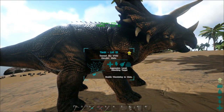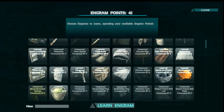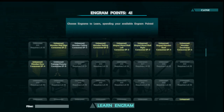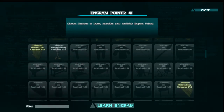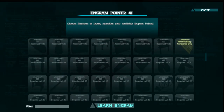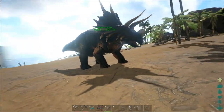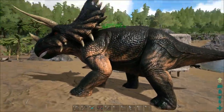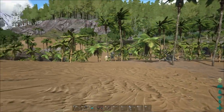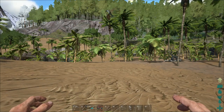We still cannot ride the trike because we didn't get our Triceratops saddle — that's the driving license. The Triceratops saddle is unlocked at around level 15 to 20 or 25. So yes, we can tame all the dinos we see, or at least try, but we still cannot ride until we get the saddle engram. We can put it on hold near our house, but we can't ride it until we unlock the saddle.